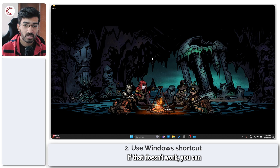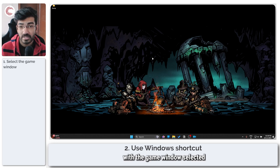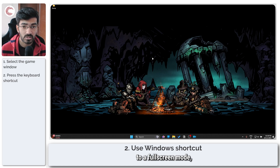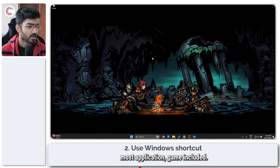If that doesn't work, you can try pressing Alt+Enter on your keyboard with the game window selected so the game runs full screen. This is a Windows shortcut to quickly set applications to full screen mode and it works in most applications, games included.